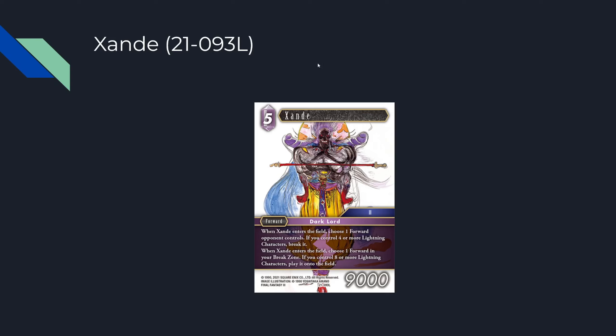If we're talking about cards that are worth the legend slot — oh baby, holy shit. Zandy: 5CP, 9k forward. When Zandy enters the field, choose a forward your opponent controls — if you control four or more lightning characters including Zandy, break it. Also, when Zandy enters the field, choose a forward in your break zone — if you control eight or more lightning characters, play it onto the field. No ifs, ands, or buts — just whatever you want from your break zone, play it onto the field.